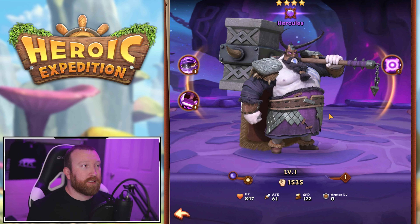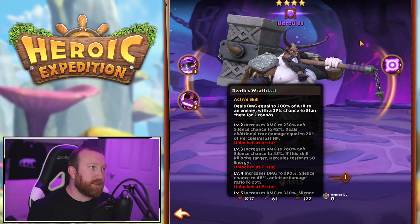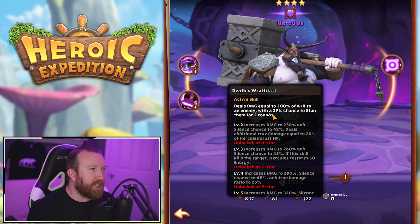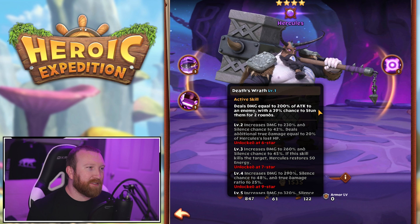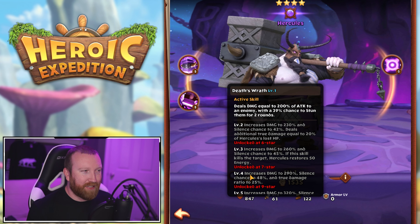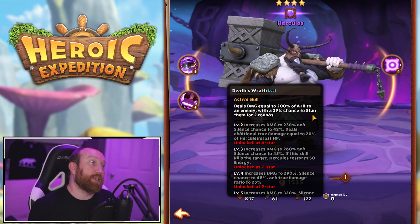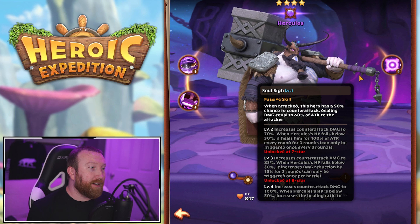Hercules is one I'd go for — he's one of the top single-target damage dealers for bosses and that kind of content. One interesting thing: I think there's still a typo from beta. It says 39% chance to stun for two rounds, but at higher levels it says 'silence' — I'm pretty sure that's supposed to say silence, because I've never seen Hercules actually stun.